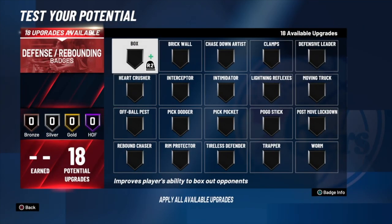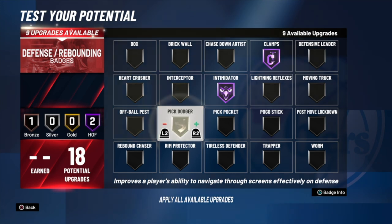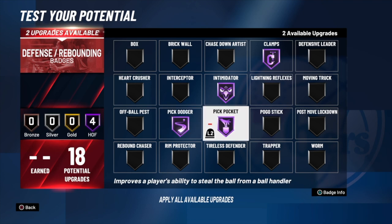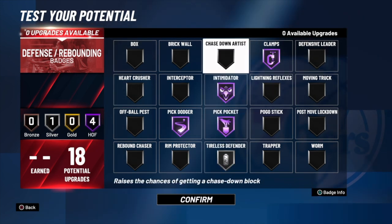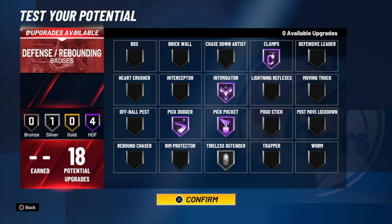Last but not least, the defense and rebounding badges. To be able to guard anybody in the game — whether they ISO on you or use screens — I'd go: hall of fame clamps, hall of fame intimidator, hall of fame pick dodger (hopefully 2K tweaks pick dodger because last year this badge literally did nothing regardless of level), and hall of fame pick pocket because your steal on this build is like a 93. With the remaining two, I'd put them on silver tireless defender rather than chasedown artist because the block rating isn't great, and silver tireless defender keeps your stamina from dropping as fast when guarding ISO players.